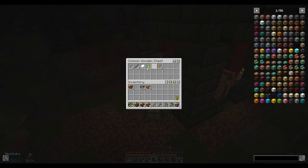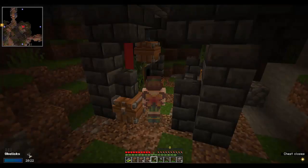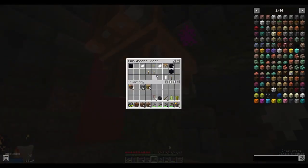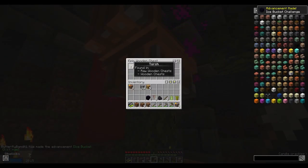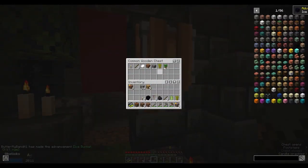Now I'll look in here. We've got saplings, sticks — I might grab the sticks — I won't grab the scaffolding though, not very useful right now. And we've got wood, and pointed dripstone — that will help us get some more lava once I get it — and obsidian, and torches. I will take free torches right now, that'll be nice. And some more saplings, very helpful.